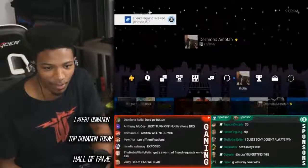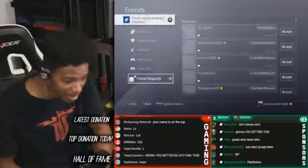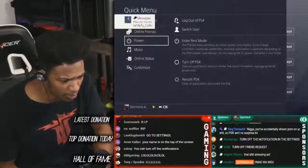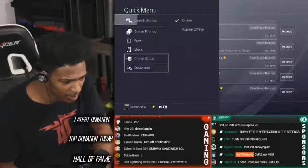Oh my god, hold the PS button — is that how you do it? Fuck me, man. I just doxed myself again. 131 friend requests. How do I hold — how do I customize this? Is that how you do it?